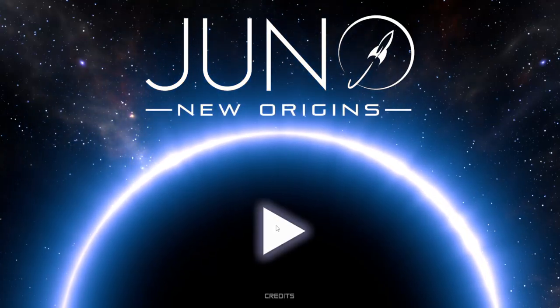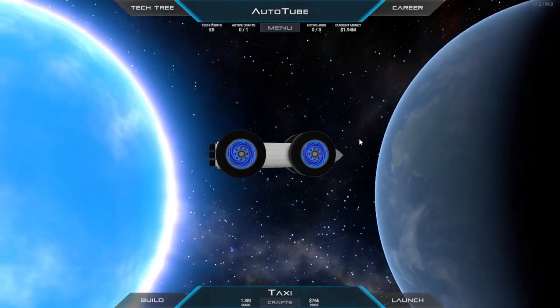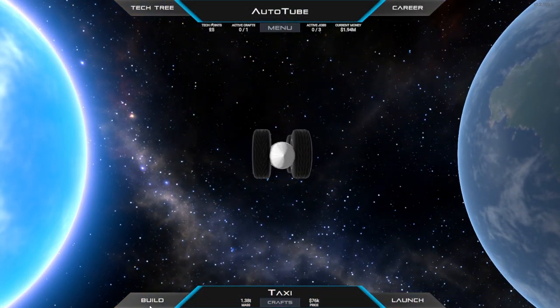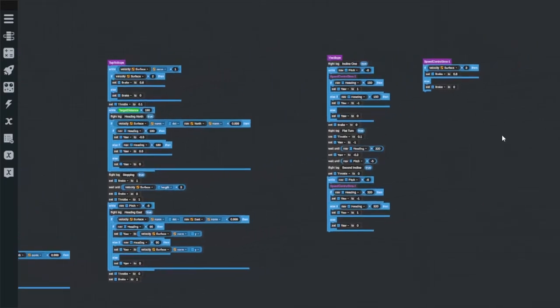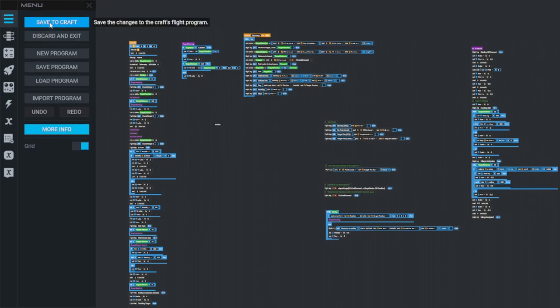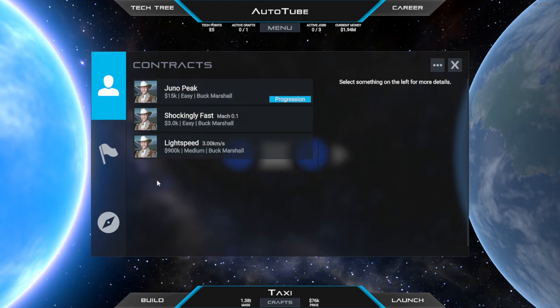Hey guys and welcome back to Juno New Origins. My name is Twitchy and we are playing a full automation playthrough in this wonderful layers-of-rocket game, even though we've got a car in front of us right here. We're bringing our vehicles to life through the magic of the Vizzy programming — or shall we say scripting language — that comes built in with the game. This is what it took for us to make our way through town and follow a target last time, and this time we've got some new objectives.